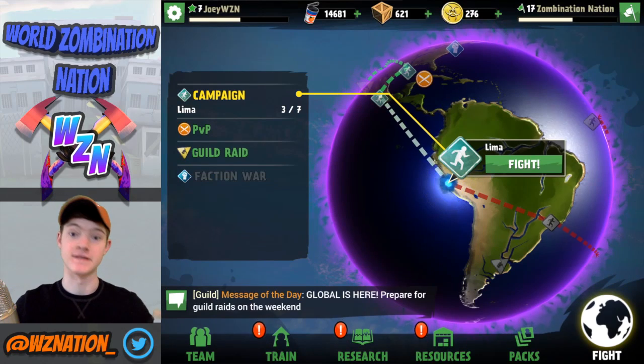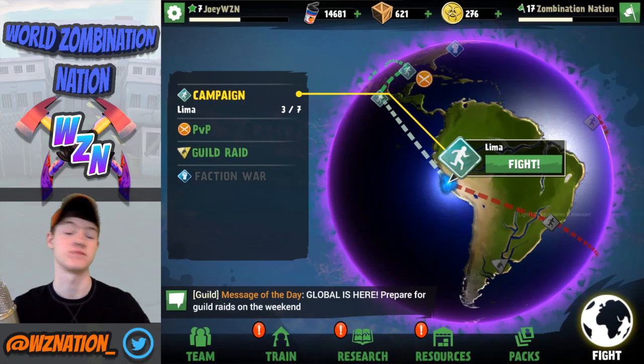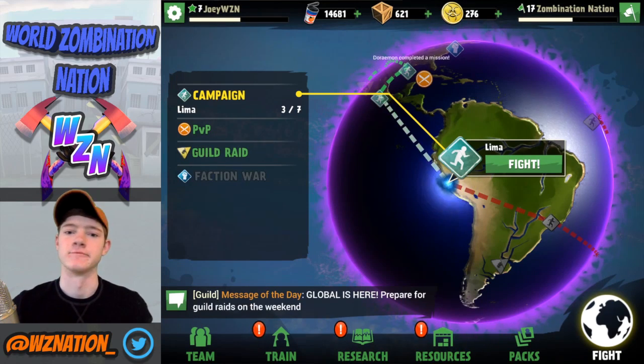Guys, what's going on? My name is Joey and today we're here with Beginners. Let's Play number six. As you can tell, I'm a little bit sick - just a cold. It's really cold outside, guys. Colds come and go, what are you gonna do?